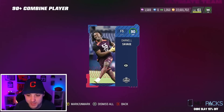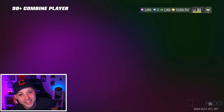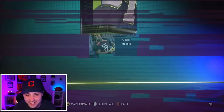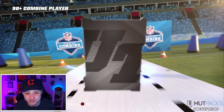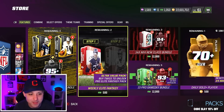90 Darnell Savage. I don't know how many we got left — I want to see only two more. We did get a 95 and two 93s though, so I'm not mad about it. It's not the minimum. Would have been nice to get a 97 overall — Chris Johnson is selling for 2 million coins, or Mario Williams, you know what I mean? But we will take our dubs. Three 93s and a 95 — I'm not mad about that at all.